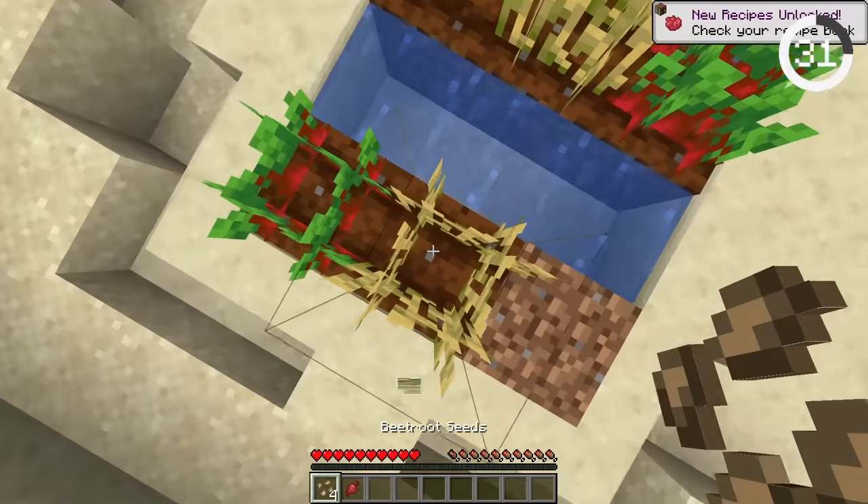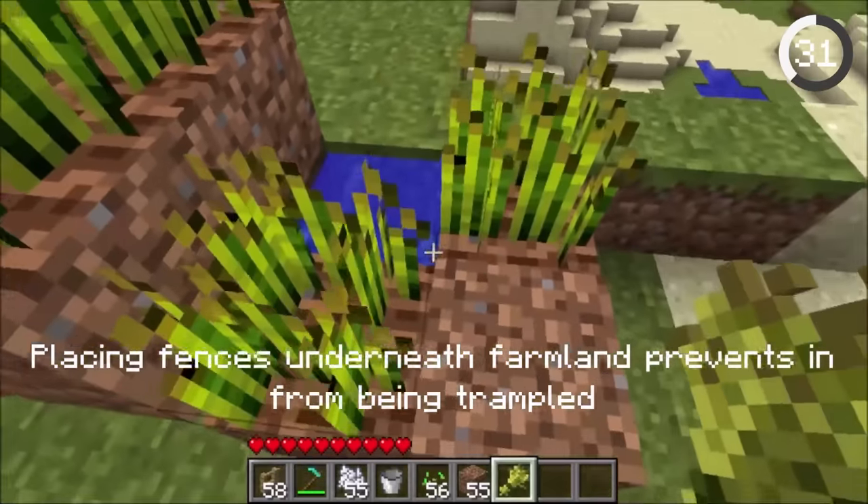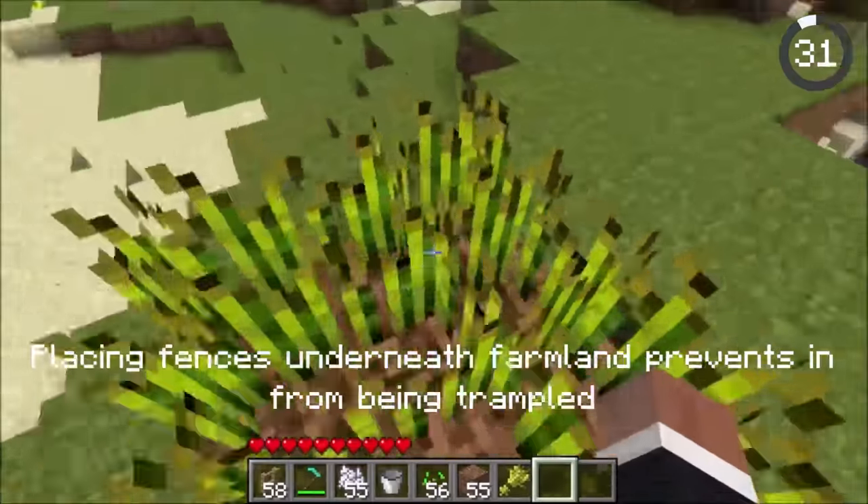You probably know that jumping on crops destroys them, but it used to be so much worse. In beta versions of Minecraft, just walking on crops would break them. However, if you placed fences beneath the soil, the crops would be immune from trampling.